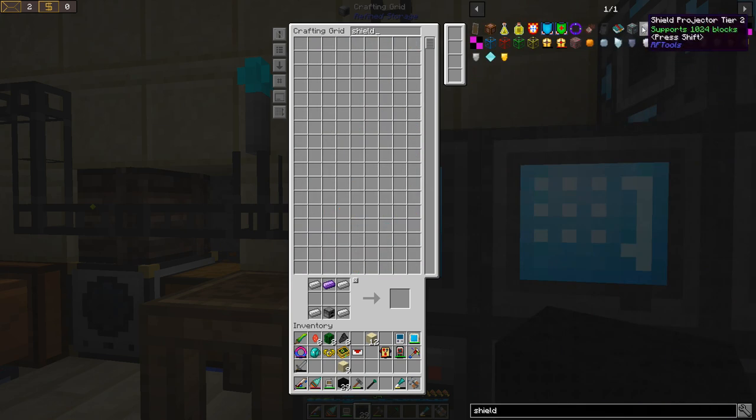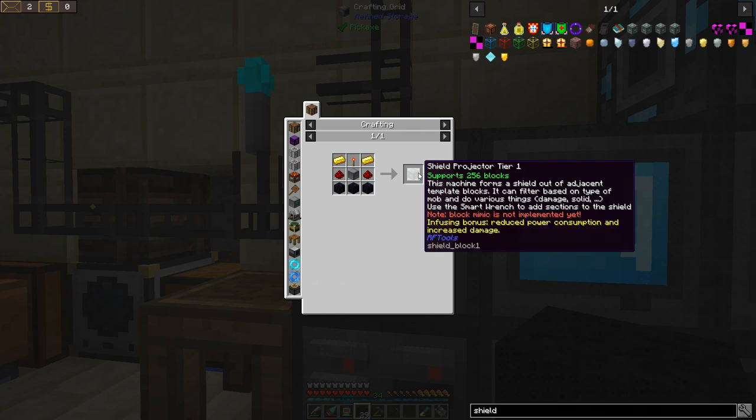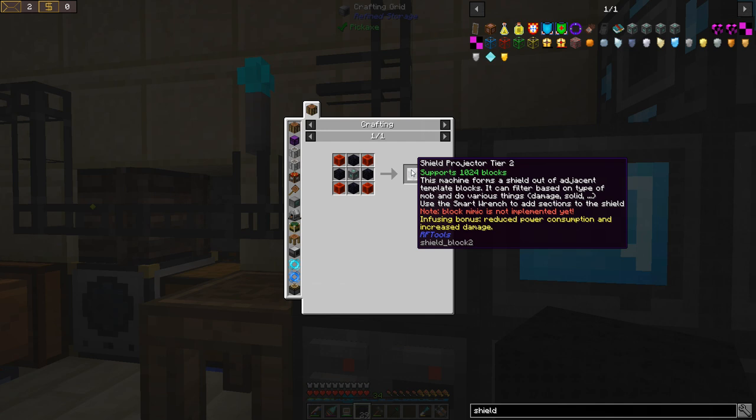Wait - isn't there like a shield thing? A shield projector. There is this shield projector thing from RF Tools. This machine forms a shield out of adjacent template blocks. It can filter based on type of mob and do various things. Use a smart wrench to add sections to the shield. So can we make one of these crazy shield things? There are some weird texture things going on around here. We're using the 1.9 version of the Dire Wolf 20 pack, so that may not be working the way we want to. We can make a shield projector.